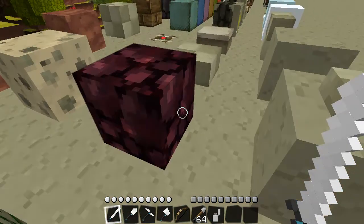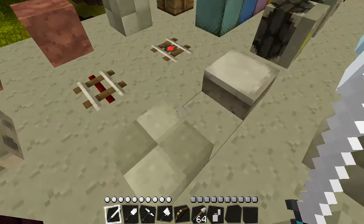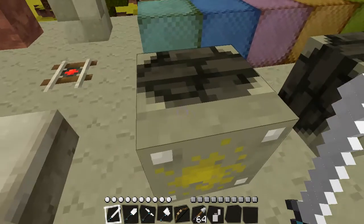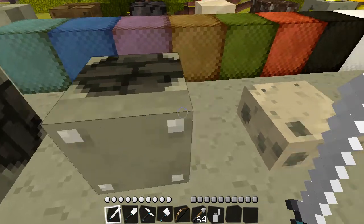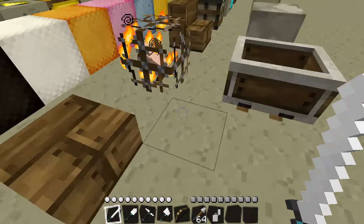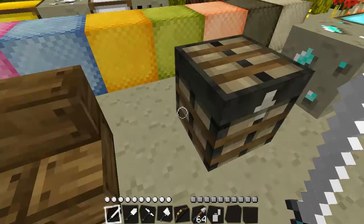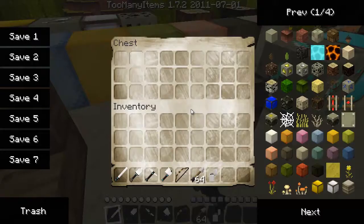This is the obsidian, stone slab, stone slab again, sticky piston, and a normal piston. This is sandstone slab, wood slab, monster spawner, wooden stairs. This is a chest and this is how it looks like on the inside.